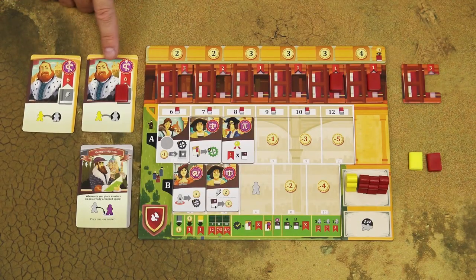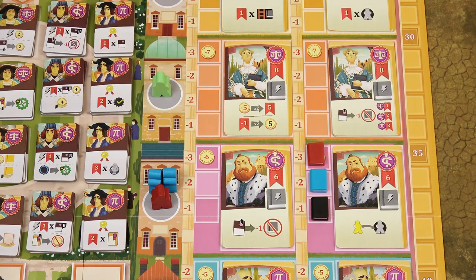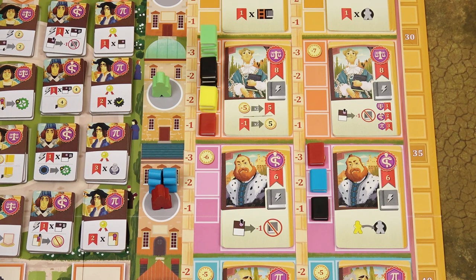Since there are no specific book symbols in these academy spaces, in a four-player game you may, and in a three-player game you will have to, use dictionaries as well.